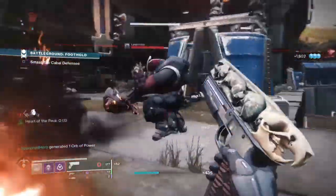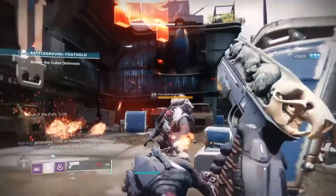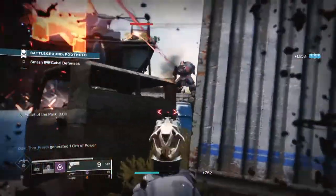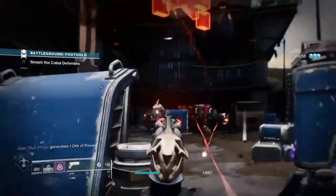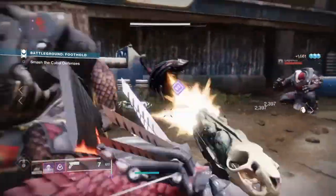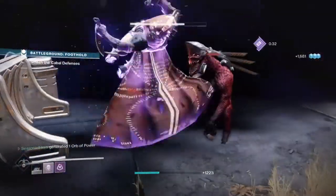Staying invisible to keep the Heart of the Pack buff flowing is easy with double smoke grenades and a sidearm that procs the perk 100% of the time — it doesn't require a lot from the user. The build's simplicity is a real positive for new and veteran players alike. In its simplest form, without extra mods, you get double smoke freely available to make teammates invisible, grant the Heart of the Pack buff and boost all stats, repeatable as many times as you like.